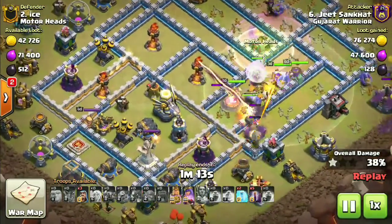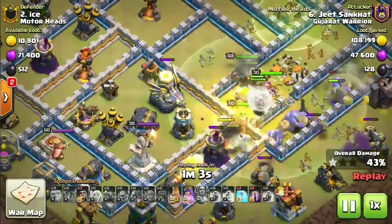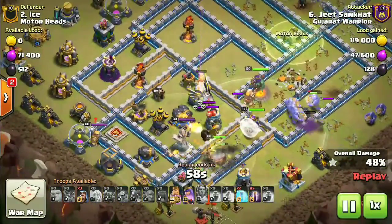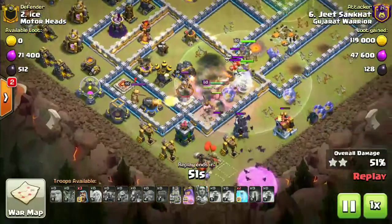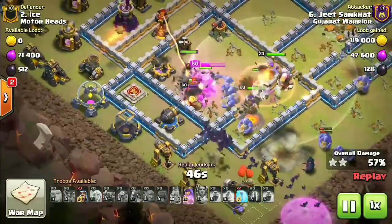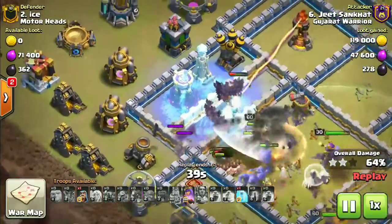We're still holding on to the two freeze spells — I think they'll be used for the back end. Because of that multi-inferno and high splash damage like wizard towers, the heroes still have their ability. The attack was going quite well. The healers are taking some slight damage from that air defense. Now our bat spells come in — the bats are wandering inside the base. That air sweeper is trying to counter them but they're too quick.